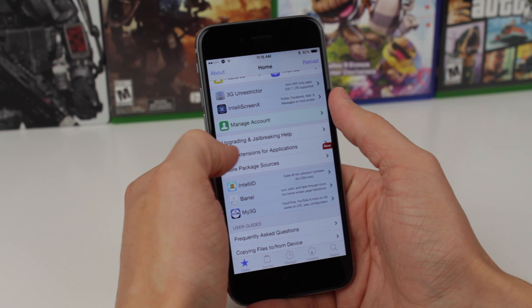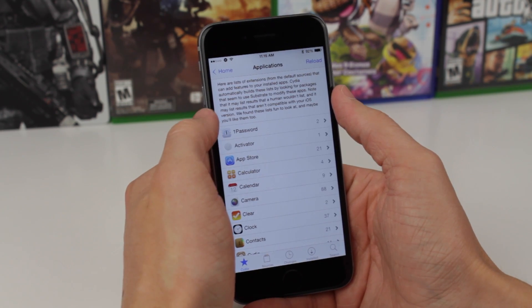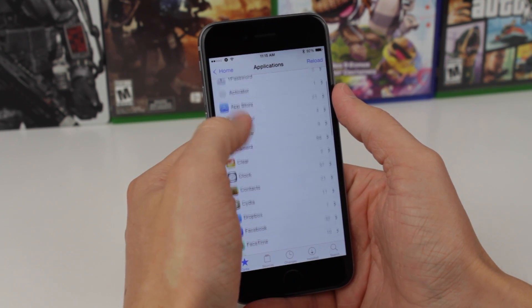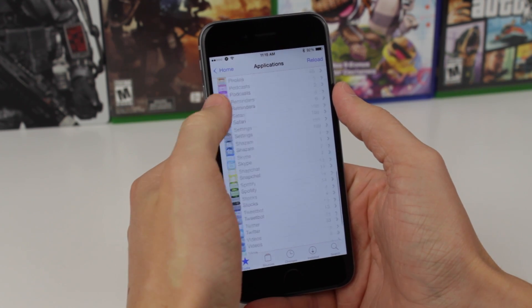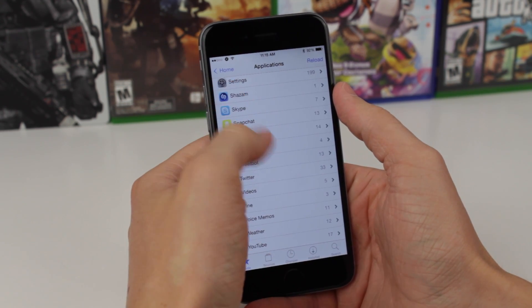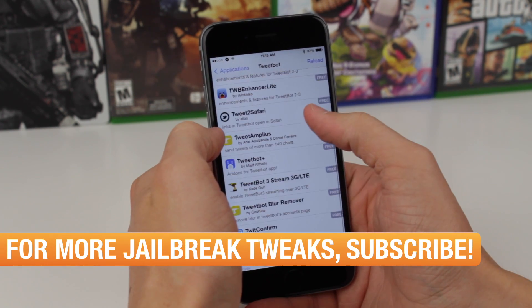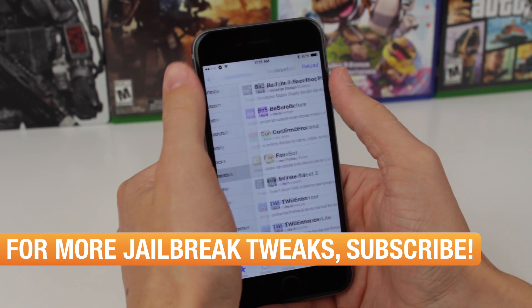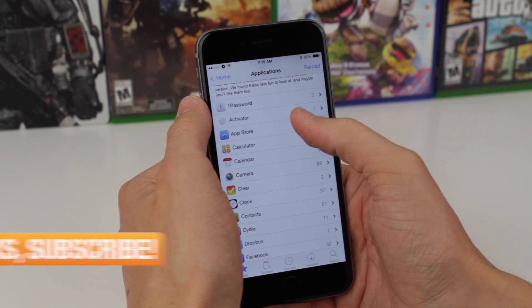As Saurik mentioned in the patch notes for this version of Cydia, this is actually inspired by another tweak called TweakHub, but he decided to Sherlock the idea — of course crediting them — and build it directly into Cydia. You can see that when you tap on this, it's going to show you a list of all the applications that you have installed on your device. And if there are extensions for those applications, you can see them right here. For example, if we scroll down to Cydia, there are 11 extensions for this tweak that we can download right at this very moment.